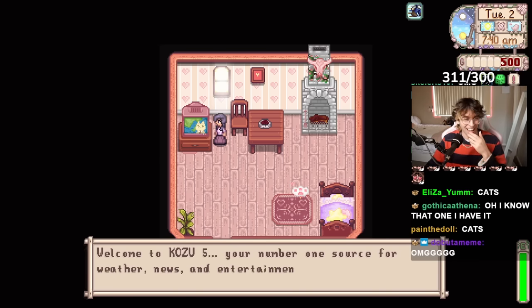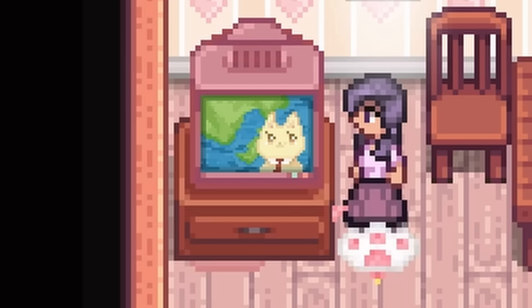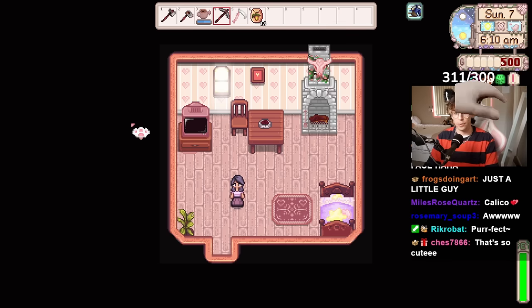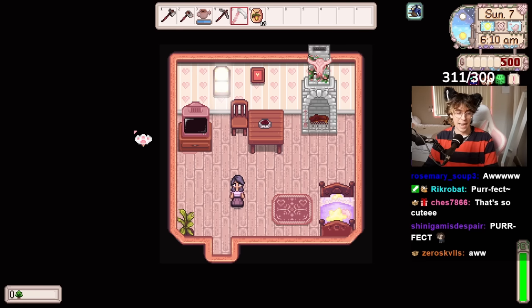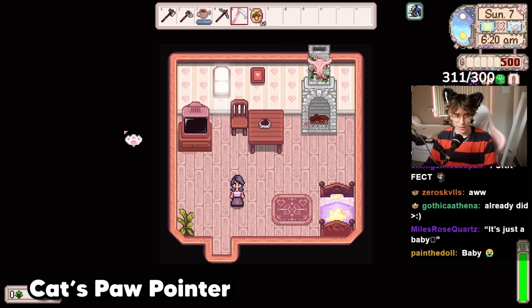All the channels on the TV have cats on them. What's he doing? He's not a weather reporter. You'll also notice my mouse is a cat paw — that's a mod in itself. It's literally called Cat Paw Pointer, which turns your mouse into a cat paw.